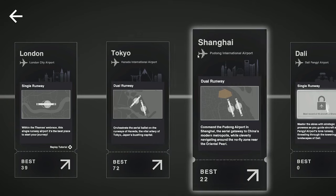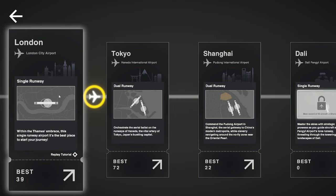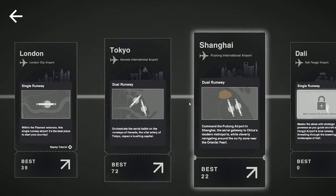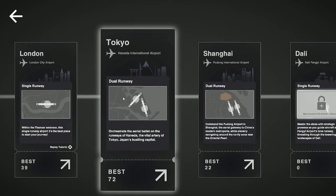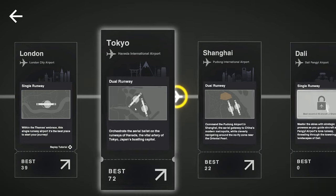So we're going to go ahead and we'll get this started. We've already kind of done some of the basics, so we're not going to really worry about the tutorial mission. We're just going to go right to Tokyo, which we've already beat, and then Shanghai after that, and see if we can actually get Delhi, which we need 45 aircraft for. So we're just going to go with this one first.